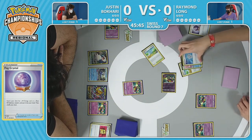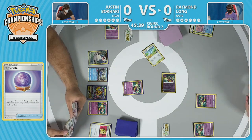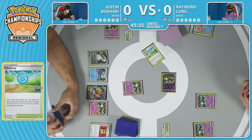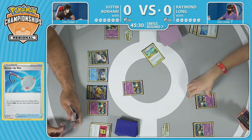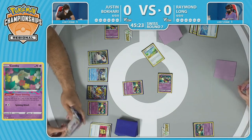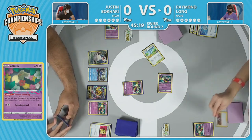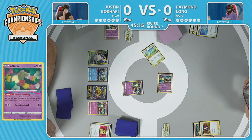The Poké Stop discards a Manaphy and another Poké Stop, but finds that Scoop Up Net — a way to get out of the active and reset that Comfey as well. We also see Air Balloon; be prepared to see the Pokémon keys moving around — that is the name of the game in these opening turns. And Roxanne going into the Lost Zone — that is the only copy though, so that's something to keep in mind.